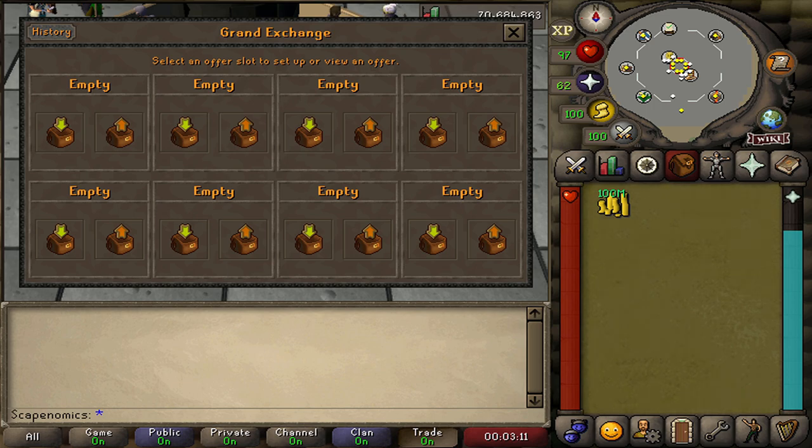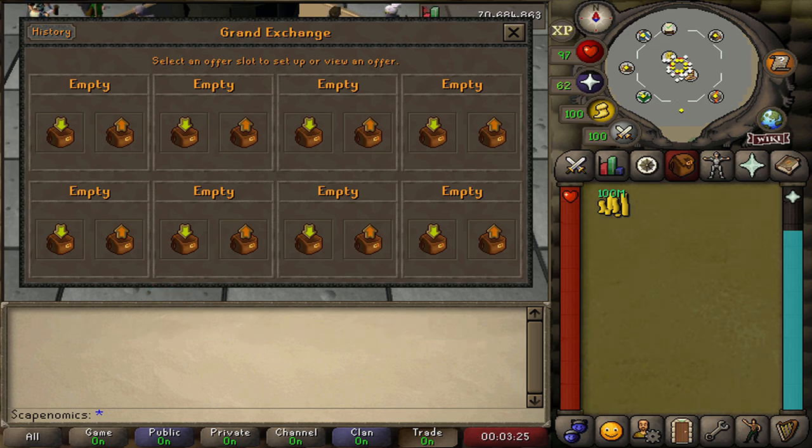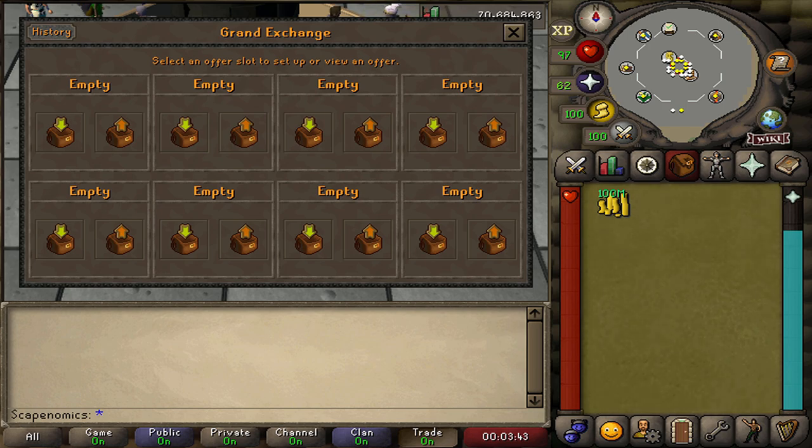If you need to calculate things manually because you don't have GE Tracker Premium, it's very simple. Just take the cost of the 1-dose potion and multiply it by 4. If that is significantly cheaper than the cost of the 4-dose, it is a good decanting opportunity. If you want to calculate on 2-dose potions, multiply the 2-dose potion by 2, and if that's significantly cheaper than the 4-dose, then you're going to make profit. Just make sure you keep tax in mind when you are doing these flips.